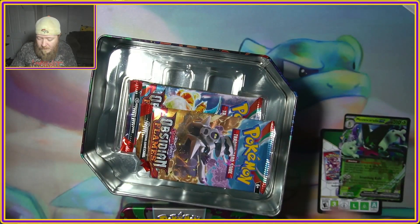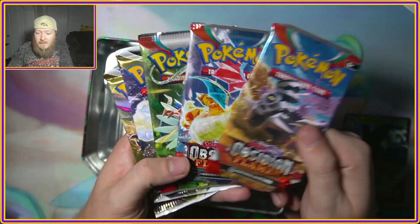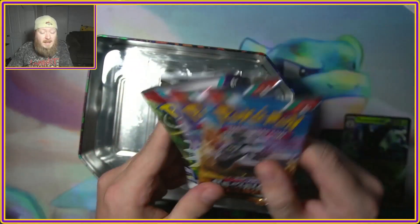Got that code card if you need it. And it looks like the booster packs we're gonna get are Obsidian Flames — two of them — Scarlet and Violet, Silver Tempest, and Astral Radiance.